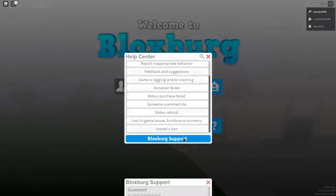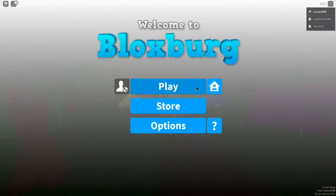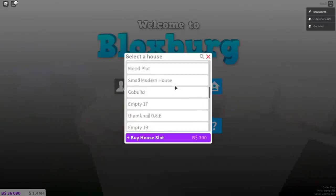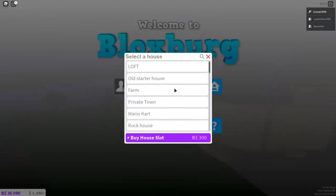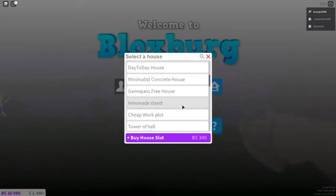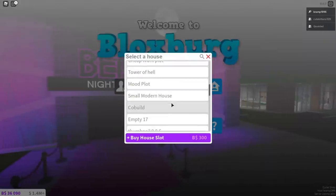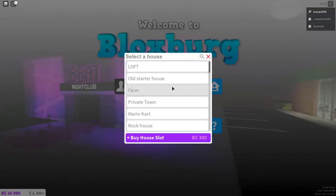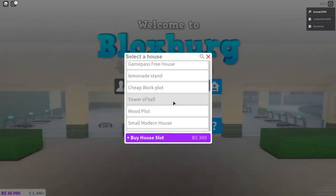You can also click Bloxburg support — this is a test that I did, I got scammed a refund. Don't reply, this is a test. And if you click play, there's a new menu right here. It's quite nice, actually — you can see more of your plots. I do have quite a few plots. One thing I miss here is the ability to move your plots up to another place, because I kind of want to move some plots to the front. But I definitely do like this menu.